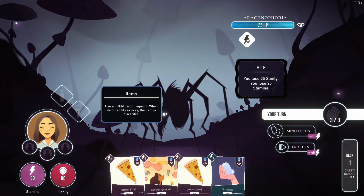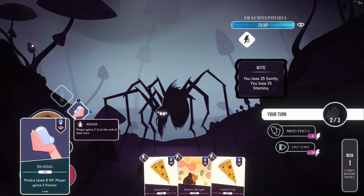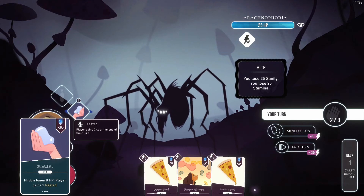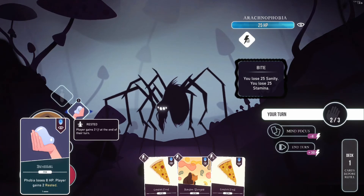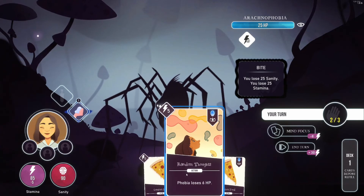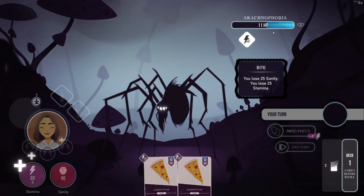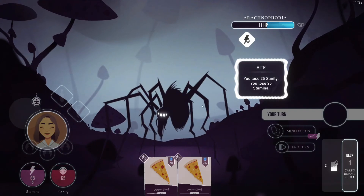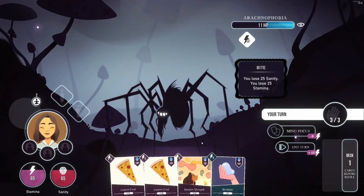We also have two item slots. When we use an item, it costs a little bit and goes into our inventory. When we activate it, it does the effect — which is doing eight damage and giving us rested, meaning we gain two sanity at the end of the turn. Let's do some damage with our basic attack and use our item as well. You do heal between encounters, so you don't have to worry about preserving your HP in between fights.